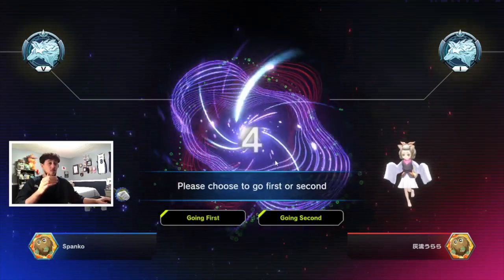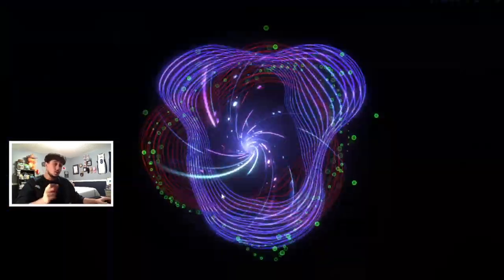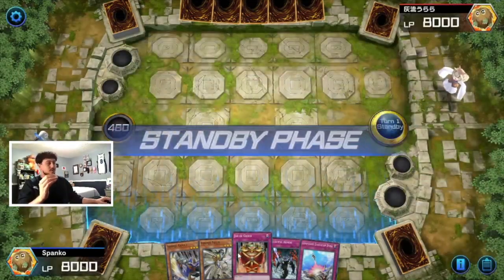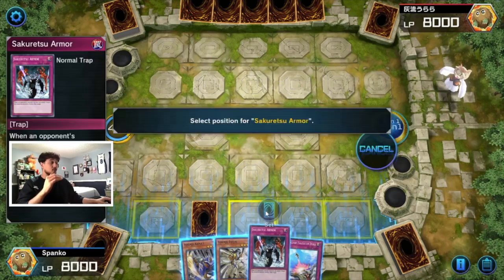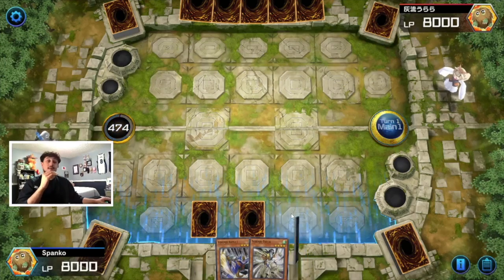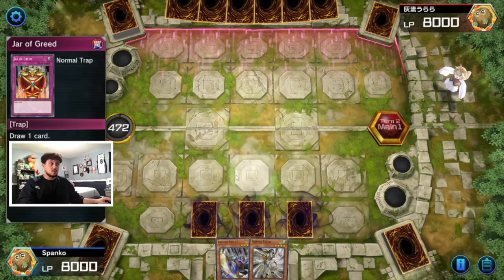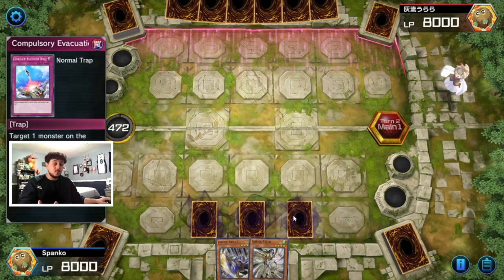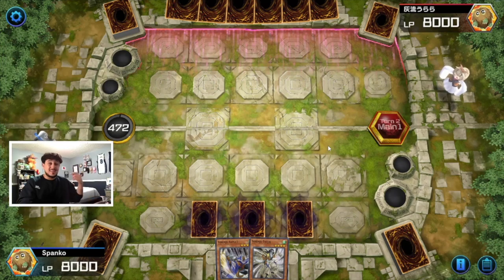It's a really good thing that we won the coin flip here because you always want to go first with this deck. At the end of the day you are playing Yosenju, so it's actually not too bad going second either — that's why I really enjoy this deck. You want to go first since you're playing so many trap cards. We have the Jar of Greed to keep our consistency going. A key reason I like Jar of Greed is that it's a chainable trap — if they MST target it, I can chain it and won't lose the card for nothing, unlike Sakuretsu Armor or Compulsory Evacuation Device.